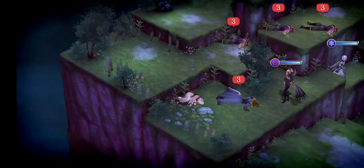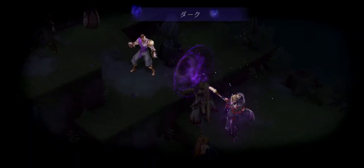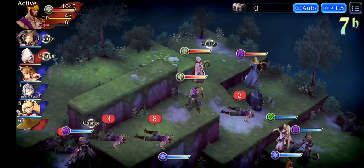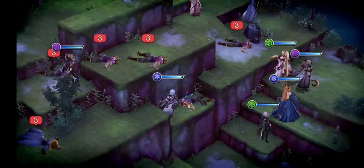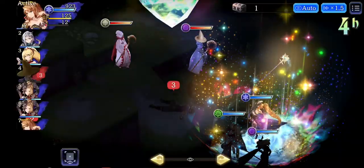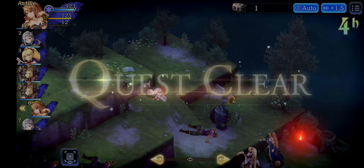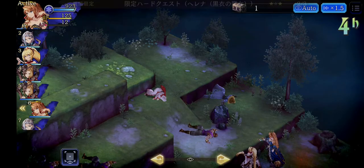My black mage sorceress is stronger than a black mage with fire magic, but I like to have two black magic attackers because it makes things go quicker. I go with my 2B. My black mage does her thing - they're gone, and just like that things get done.